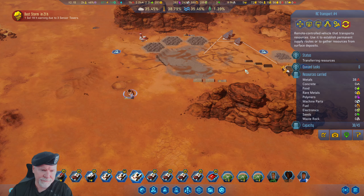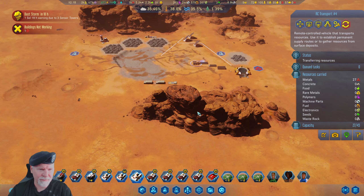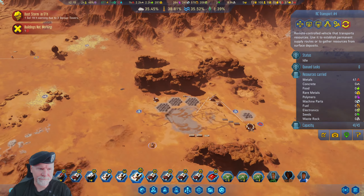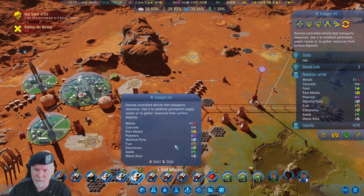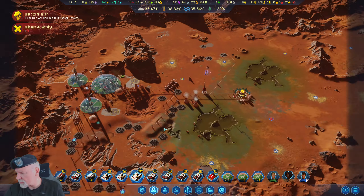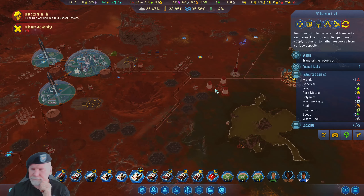I've gotta get rid of that thing. Let's unload it here, just dump that. Let's load this — 35, okay good enough. Put you back up here. This metal seems scarce. So I think what we're going to do is put in a cut here — we've got lots of toxic stuff that we need to clean up. That's going to be our next thing we have to do.